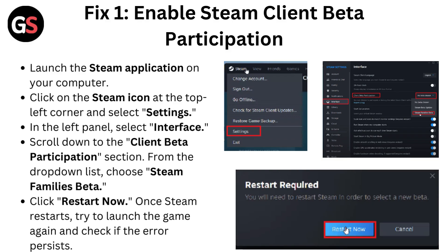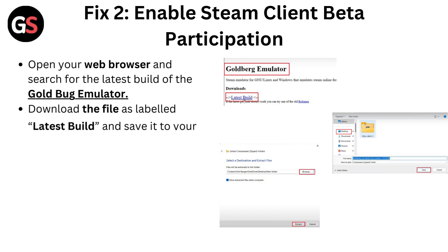Click on the Steam icon at the top left corner and select Settings. In the left panel, select Interface. Scroll down to the Client Beta Participation section. From the drop-down list, choose Steam Families Beta. Click Restart. Once Steam restarts, try to launch the game again and check if the error still exists.